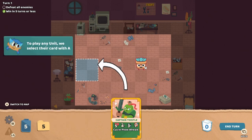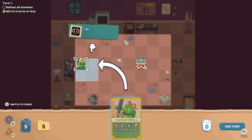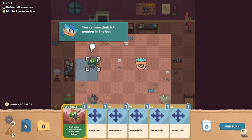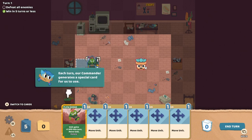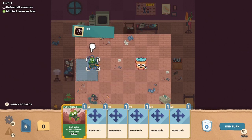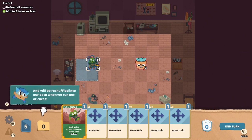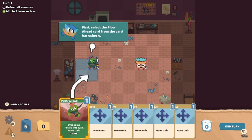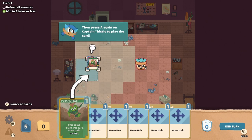Oh, I can see their stats. To play any unit, we select their card with A. Use the left stick to highlight the blue — press A. Sweet. You can see their HP number in the bottom right corner. Each turn, our commander generates a special card for us to use, and we draw five cards of our own from the deck. Anything we don't play gets discarded. So we're combining a bit of deck building with a little bit of tactics. Now let's use Captain Thistle's special card to move — select the Plow Ahead card from the card bar using A, then press A again on Captain Thistle to play the card.